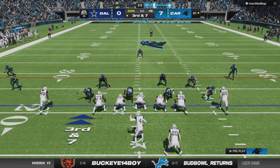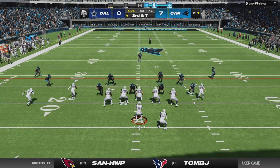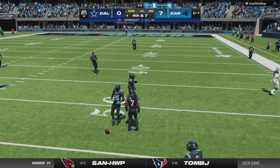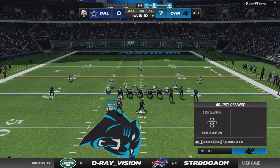Third and seven. Dak Prescott trying to make up for the costly turnover he just caused. Dropping back, the rush is coming. Xavier Woods hits him right in the hand, but he's not able to catch it. Ball will go back to the Panthers here.